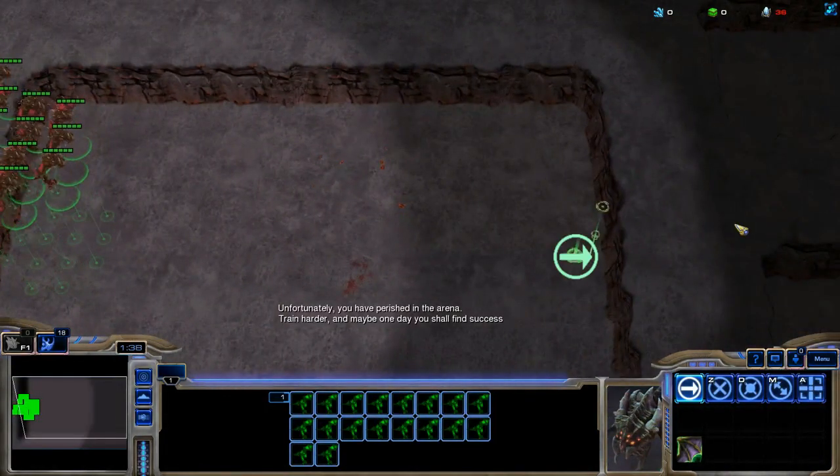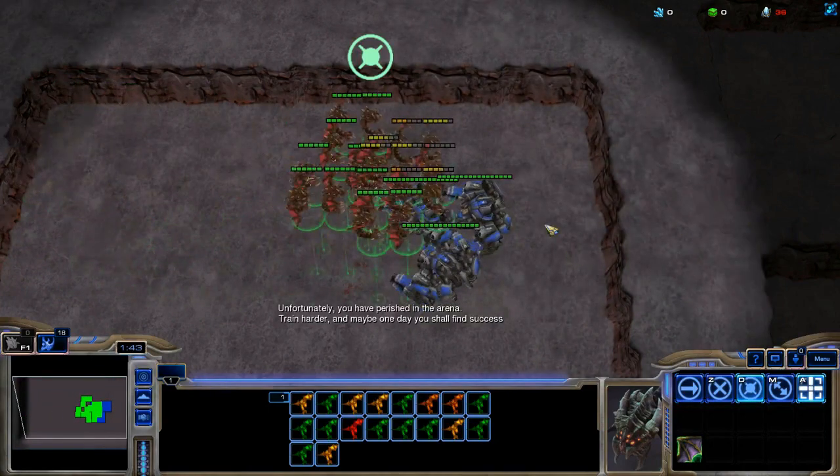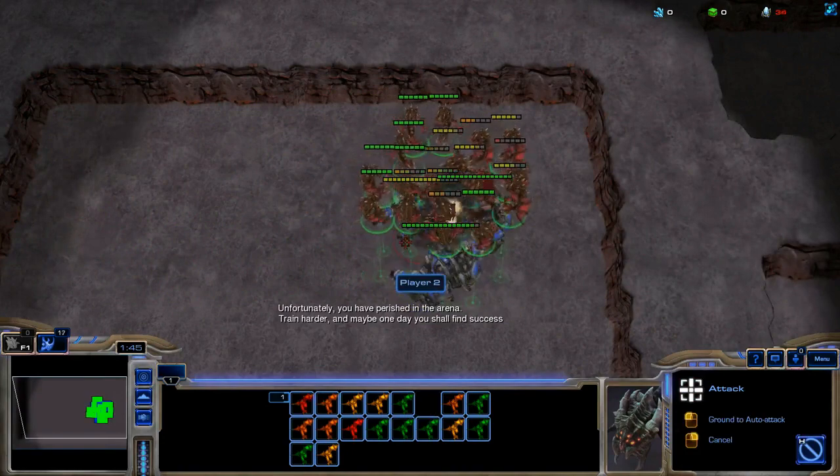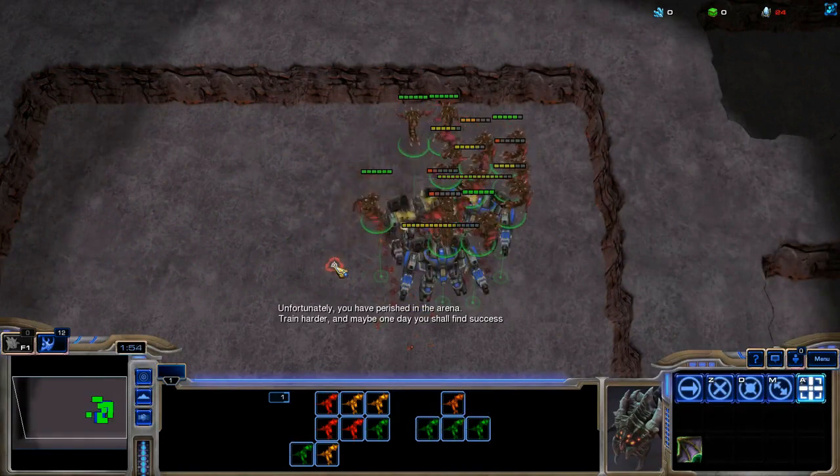Magic Boxing can be employed to make this go a little bit better. Move command beyond the Thors, and then when the mutalisks are above the Thors, press hold position. This will cause the mutas to maintain their spread formation while they attack the Thors.